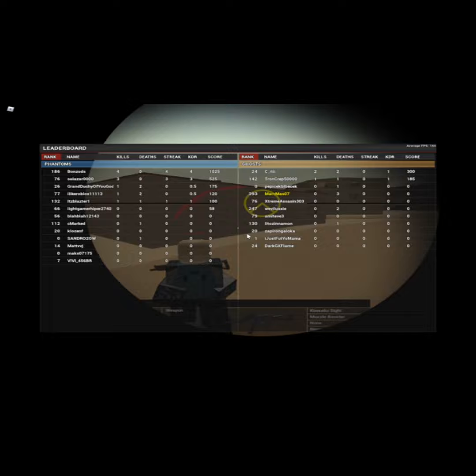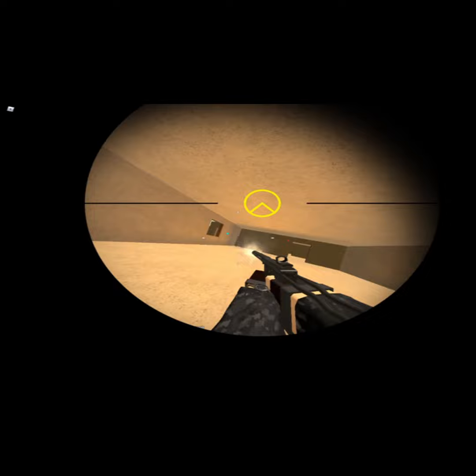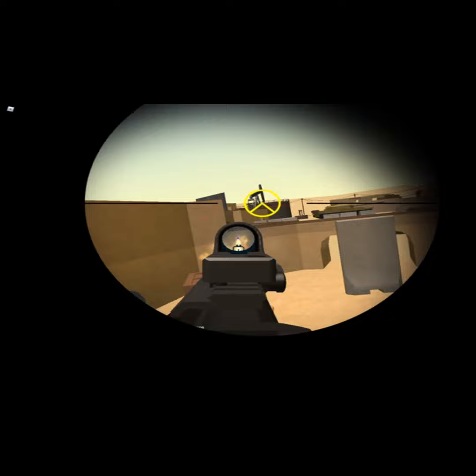Also, I have this whole last screen in there — the Tech 9, if you put the extender mag on it, has no reload animation, so you can just keep firing. That's the RPM. With the A94 you can do weird stuff — you can literally lean, look, I'm leaning.